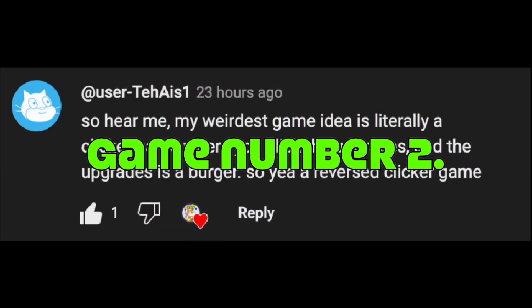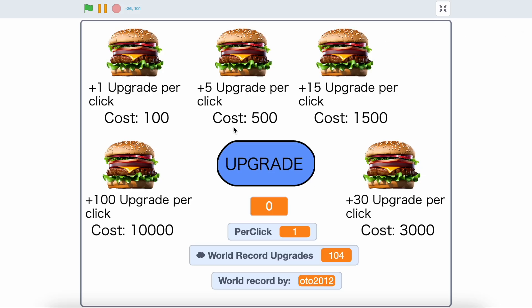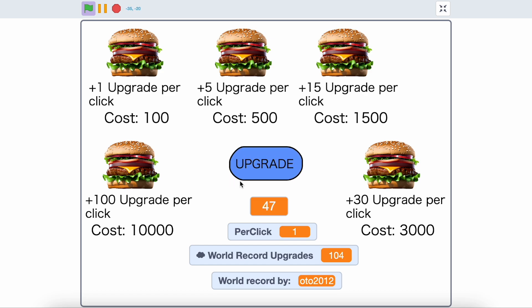The second game is where you need to click upgrades but upgrades are burgers. I created it. As you can see the upgrades are burgers and you have click upgrade. I also created the world record variable so you can see what is the world record.